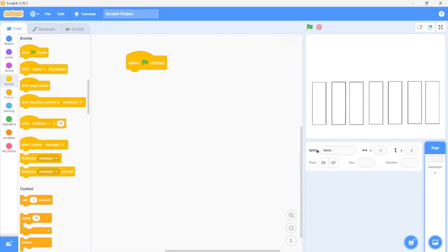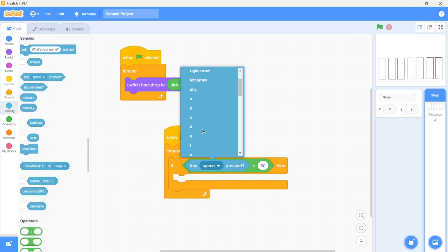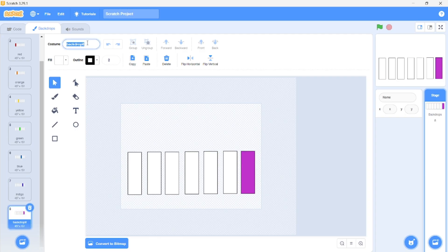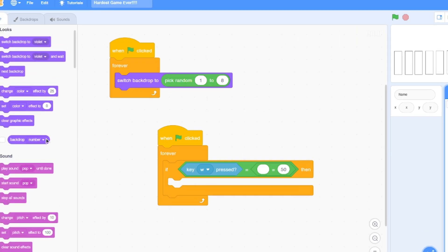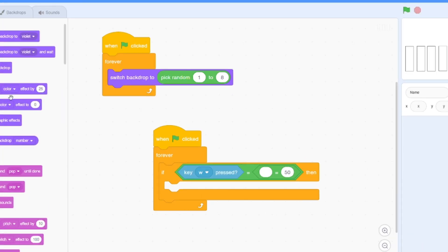Now it's coding time. First things first, I switched the backdrops randomly because I'm lazy. Now on to detection. With seven rectangles to manage, we need seven different keys assigned to each, and they should be relatively close to each other so our game would be playable. So I went with the WASD keys, because those are pretty common, along with the Q, Z, and X keys for convenience.